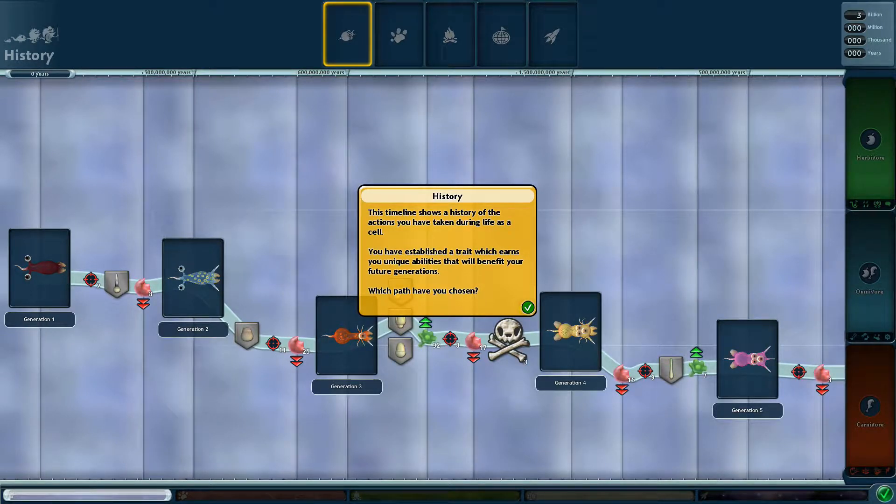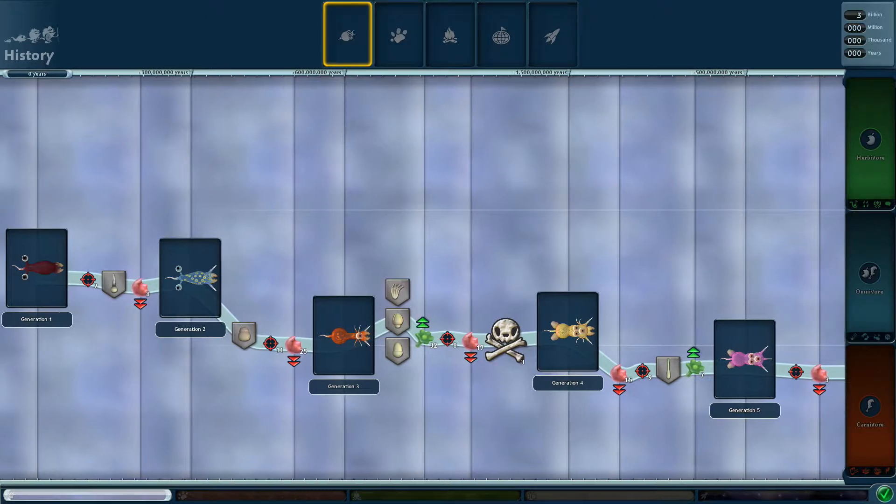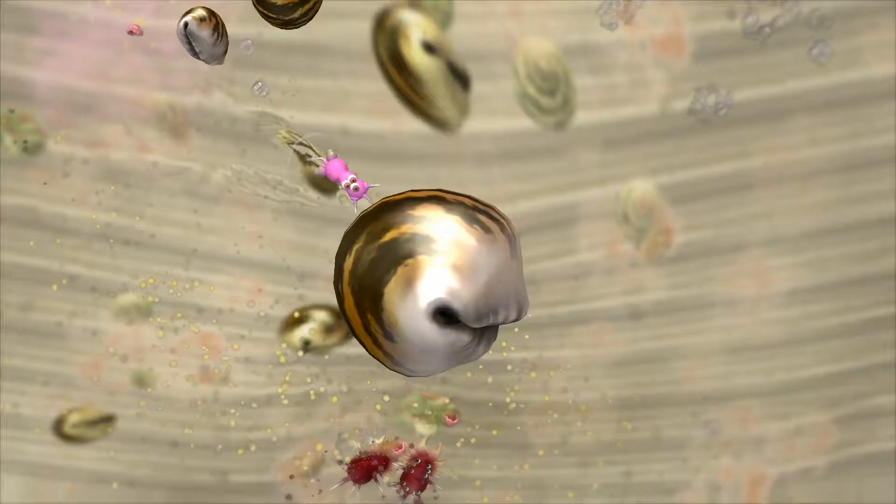So, timeline. This timeline shows a history of the actions you have taken during life as a cell. You have established a trait which earns you unique abilities that will benefit your future generations. Which path have you chosen? I killed a lot of things, so I'm going to say carnivore. Generation one, all the way down. I hit a lot — killed eleven. Damn, eleven. All right, let's grow some legs.